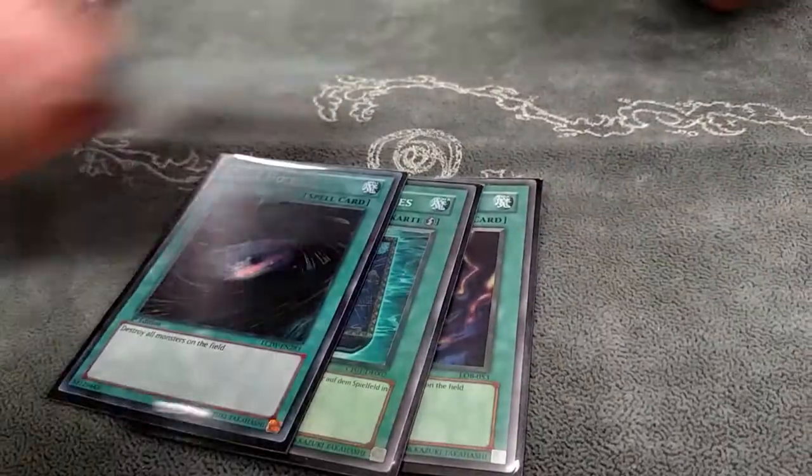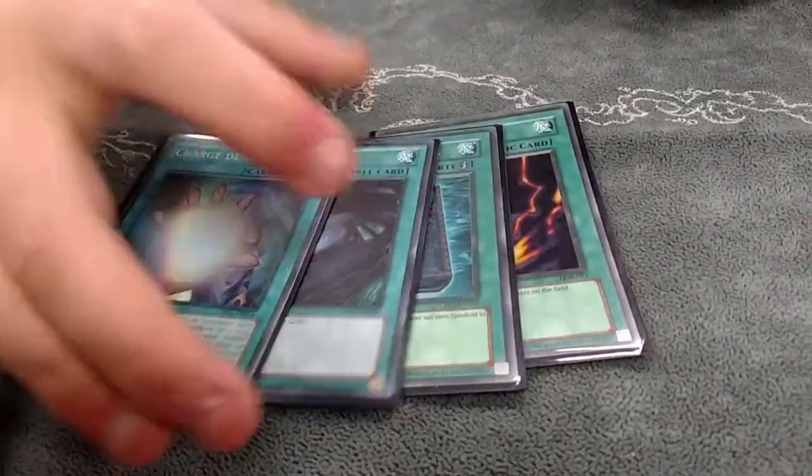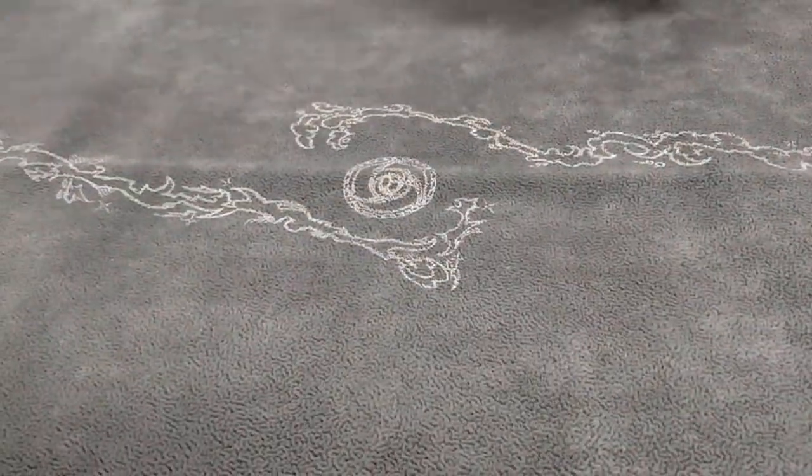Raigeki, Dark Hole, and Silver Charge. These are the best one-ofs that I can think of to play in this deck. MST is not really necessary in this format right now, but they're all inside them. That's it for spells.